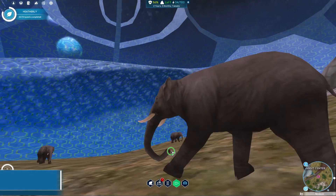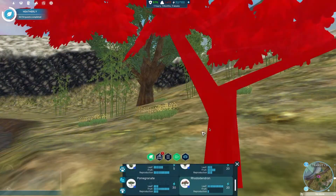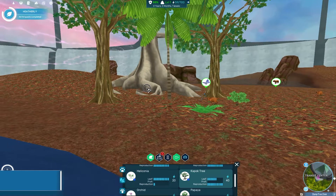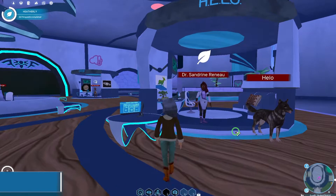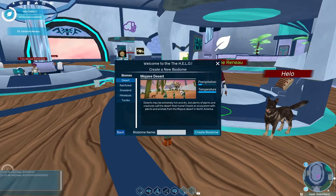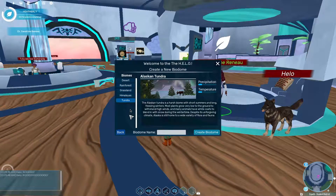Welcome to the Hilo, our holographic ecosystem for life observation. The Hilo is our ecology sandbox where students can create their very own ecosystem from scratch using real plants and animals. To access the Hilo, simply travel to the Academy and speak to Dr. Renaud. Make sure to say hello to Hilo the dog while you're there. Choose a biome for your ecosystem and you'll be transported there right away.